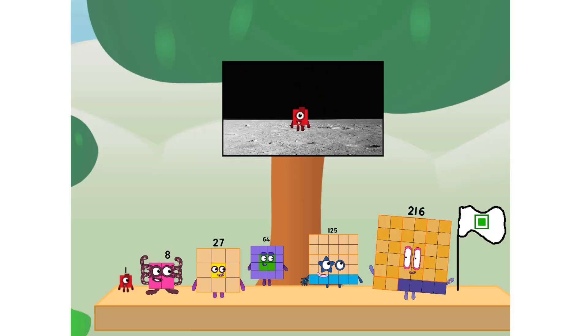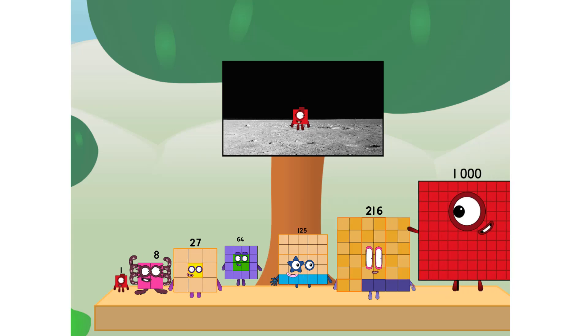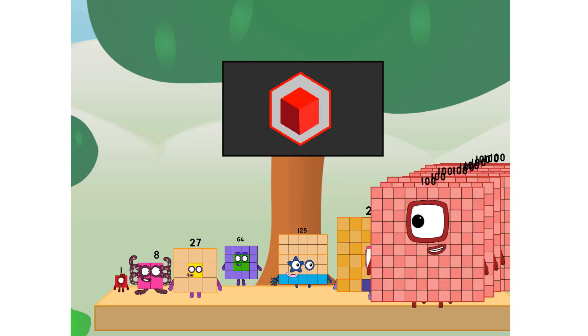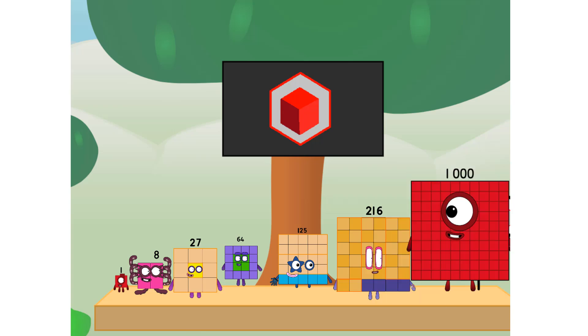The only thing left now is to plant the cube club flag. Number land, we have a problem — I forgot the flag. Don't worry little one, I'll take care of this. Ninety one. And I promise — no square power, cube power only.